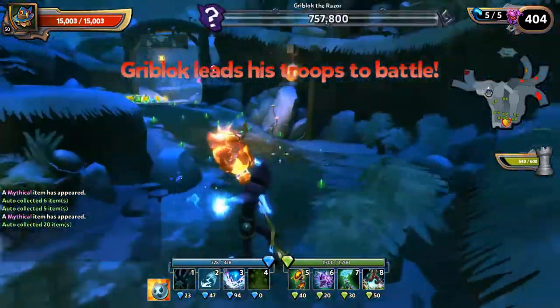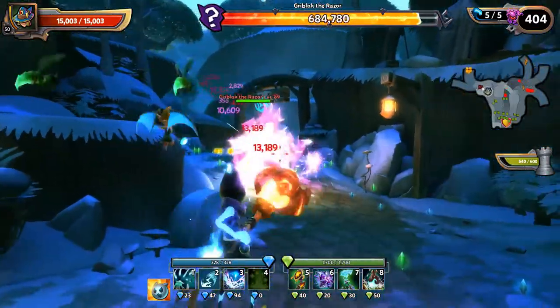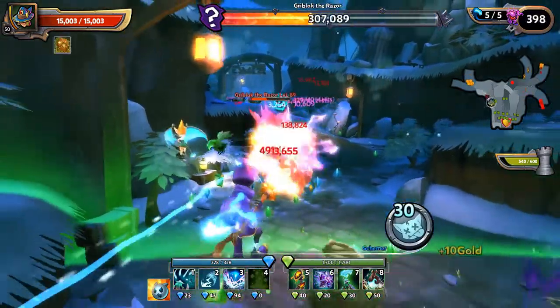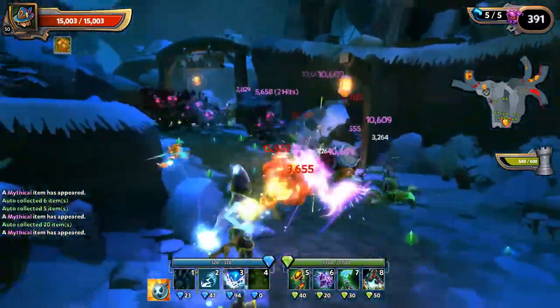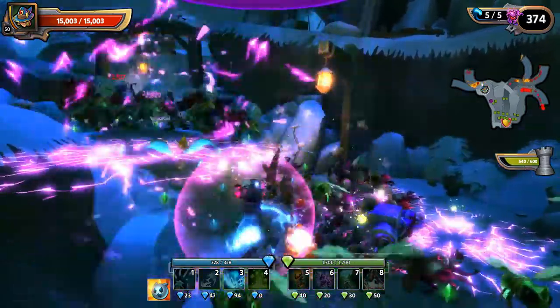The last particular point of this incursion map is its boss on the last wave. The boss called Griblock appears rather early during the last wave and not at the very end, so be careful and take him down quickly when he appears. Griblock is a fast melee enemy that can be threatening if your defenses are not strong enough.